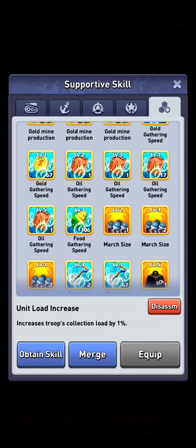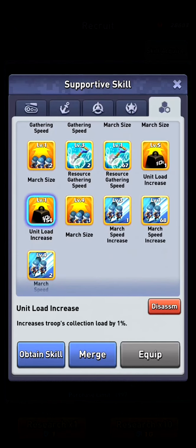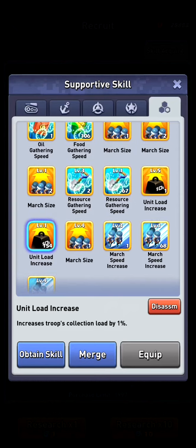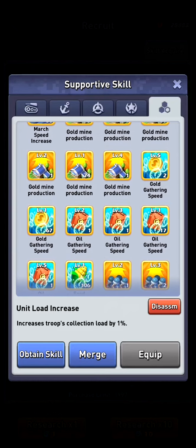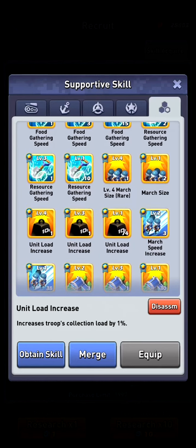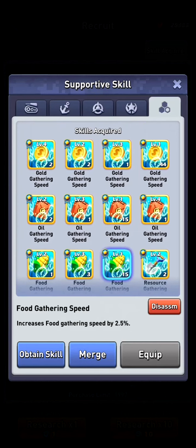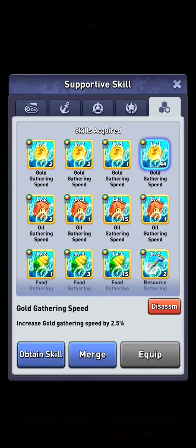Because in the War of Odinium, every one hundred thousand load gives me more gems if I gather over there. So I want to save those march load increase skills for gathering in the War of Odinium. And then I save my food and gathering skills, but I can get rid of my gold gathering because you don't really need that and you won't be gathering any gold anytime soon.